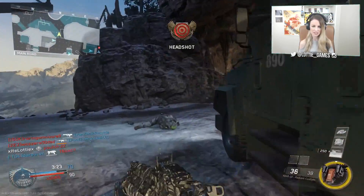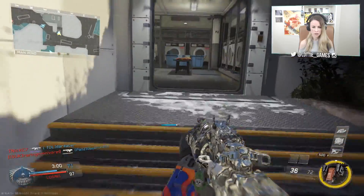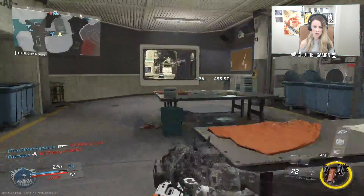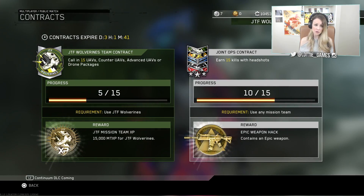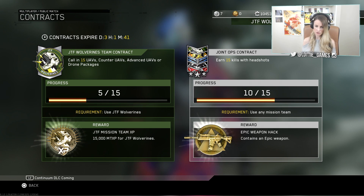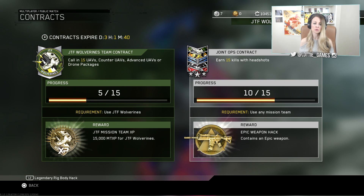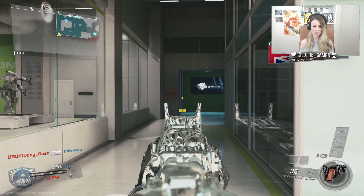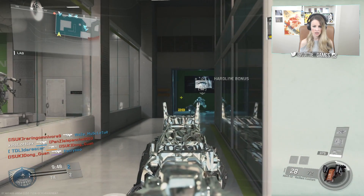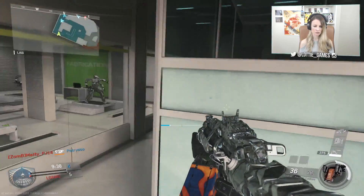Give me a head - yes it was, I'll take it! I've also set my mission team as headshots. We have five of fifteen of our JTF Wolverines contract and ten of fifteen of our joint ops contract. So we only need five more headshots and ten more UAVs, counter UAVs, advanced UAVs, or drone packages. Let's try to be more strategic - play the waiting game a little bit.